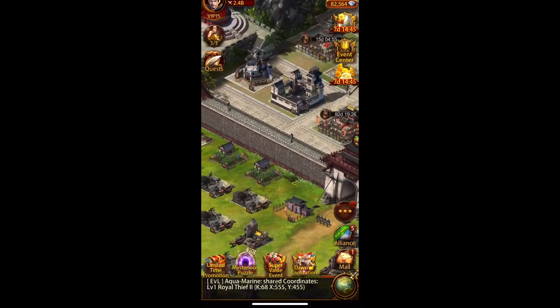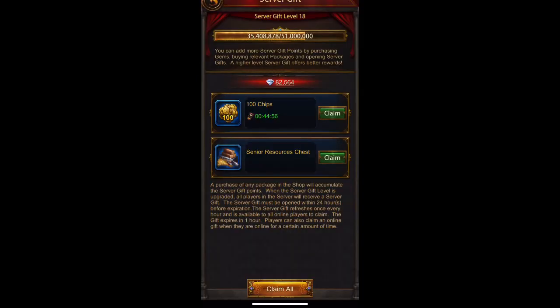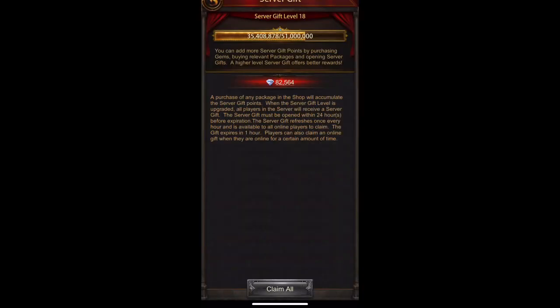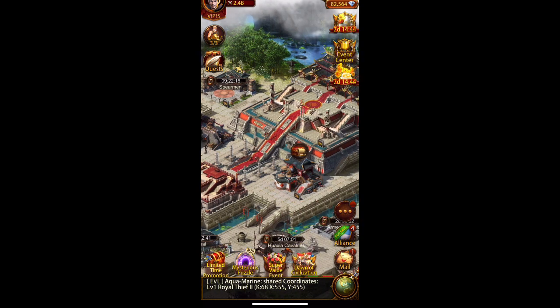Another area is the chest at your wall. Click on it — there's none in there for me right now, but every hour or every half hour this updates and sometimes you get 50 or 100 gems in there.